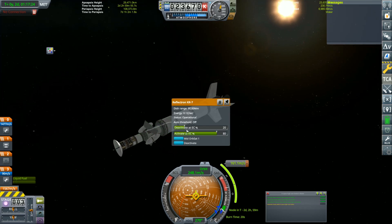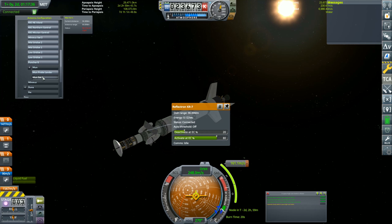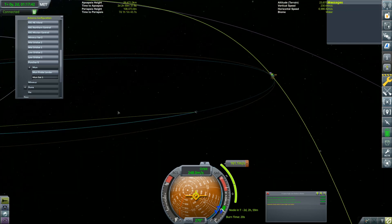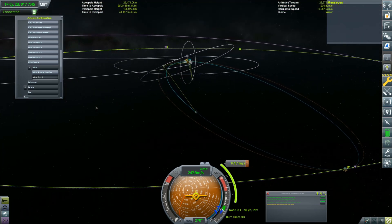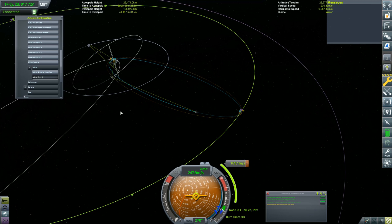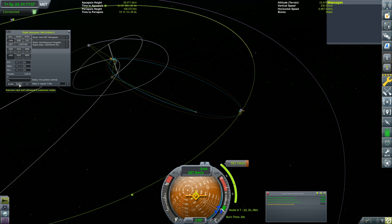We have plenty of power. Mid Orbsat One... Moon probe lander — there we go, we got Moon probe lander! Let's see — Moon Sat One. I don't fully understand why we couldn't connect before, other than maybe we were just too far away. But while we have a connection, let's get rid of all of that and hit execute.